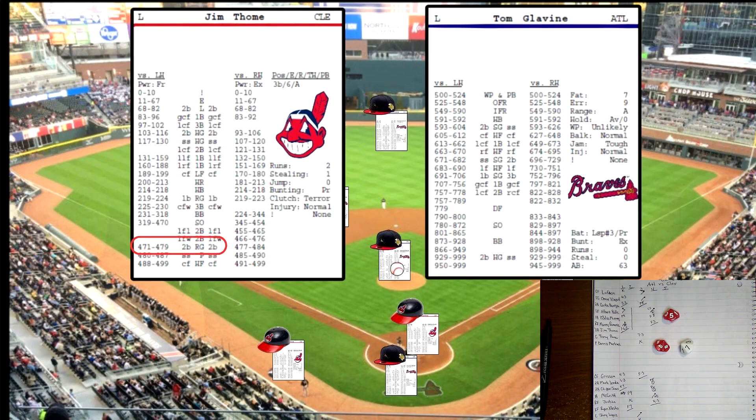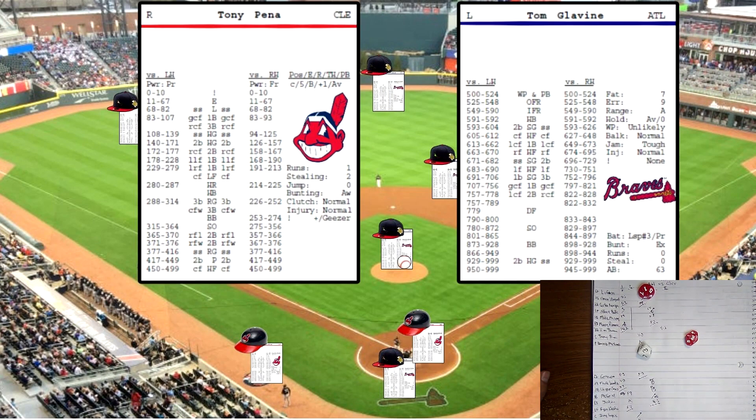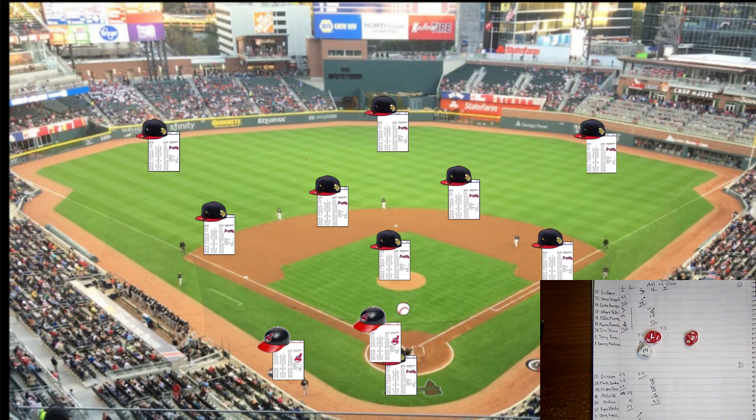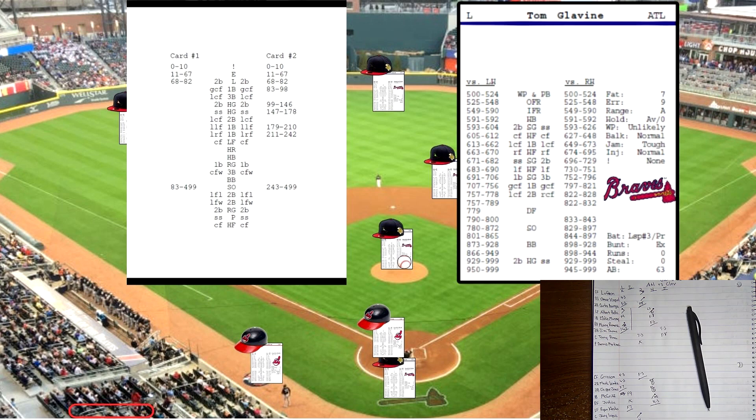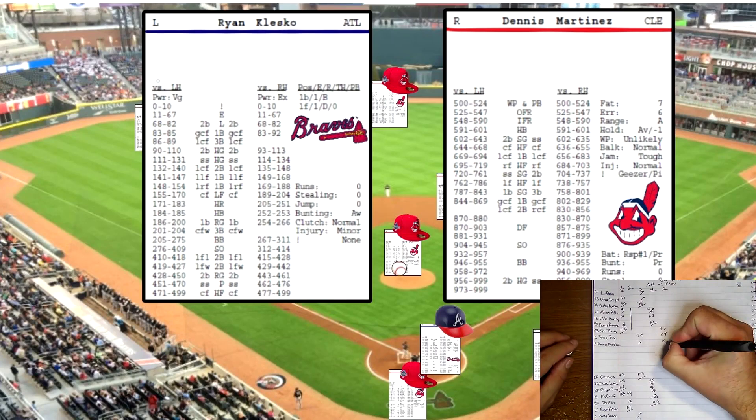Top of the fifth: Jim Thome up, rolls 475 versus lefty — grounder to Lemke at second, fired to McGriff for the first out. Pena up, rolls 637, pitcher card — high fly to center, Grissom makes the catch for the second out. Martinez up, rolls 292 off his card — strikeout for the third out. One-two-three for Cleveland in the fifth.